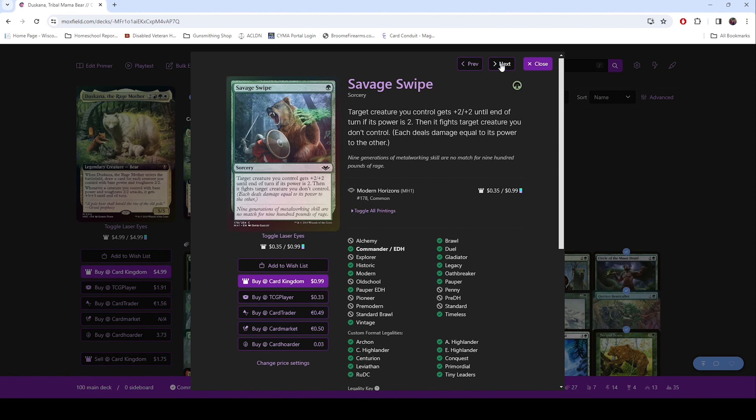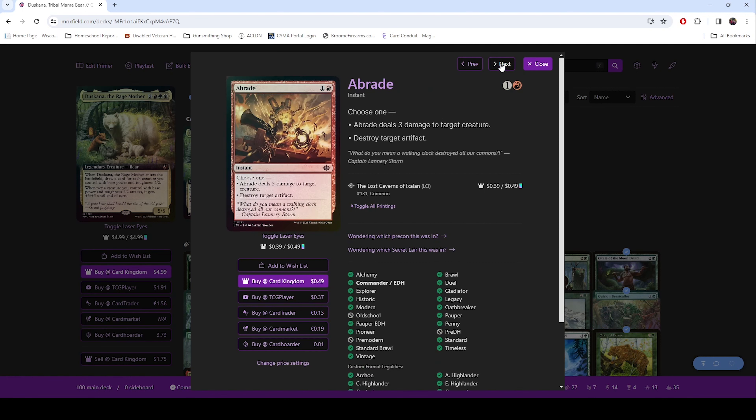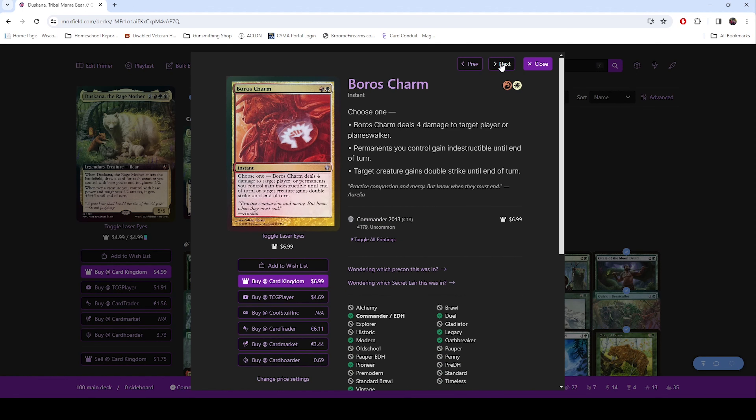Savage Swipe — it's got a bear. Abrade — we use this more to destroy artifacts than we do to damage creatures, but it does work against creatures. Boros Charm — just a really good utility removal.